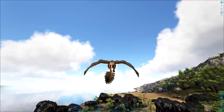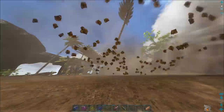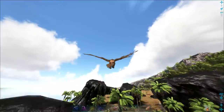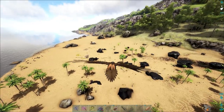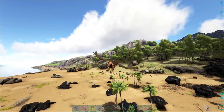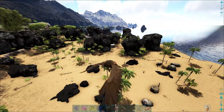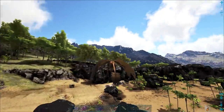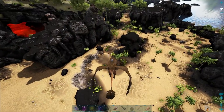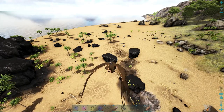Here we go. I found a 140 out here a little bit earlier; went back and got darts and everything that we're going to need. I think it's going to be a really annoying tame — I don't know, I've never tamed one before. On the island where I used to play they were really, really hard to find, but here they're not so bad out on the beach. It wasn't too long ago I left a 140 over here; I hope I can still find it. Let me search around a bit and we will see if it's still here.